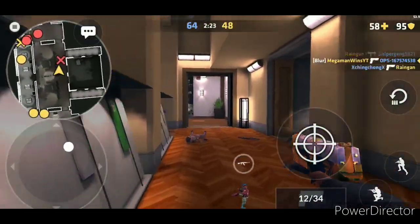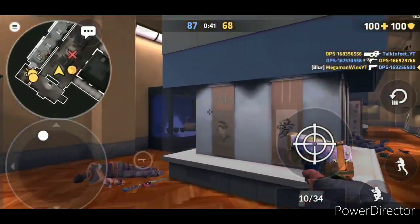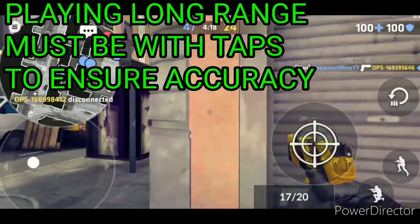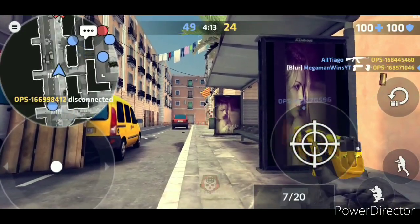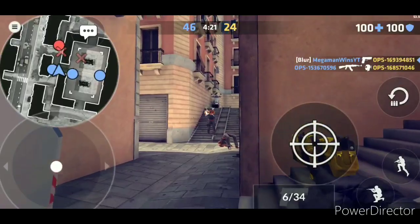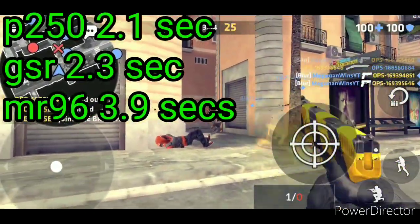First we're going to be covering the P250. The P250 is a semi-automatic pistol, otherwise known as the gun that federal agents actually carry in real life. This gun is great for mid and close range, and is best not used in long-range gunfights. If you do use it in a long-range gunfight, a tapping mechanism is recommended. It has 17 bullets per round and 51 bullets total, and the reload time takes 2.1 seconds, making it much faster than the MR96 and slightly faster than the GSR.